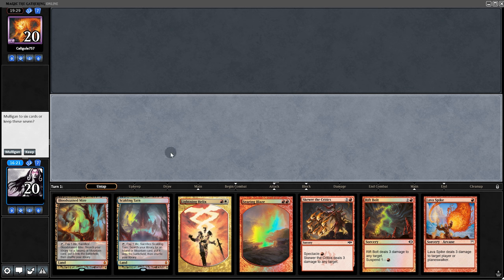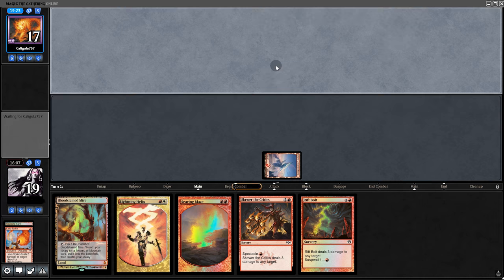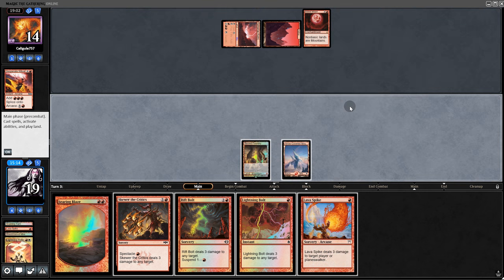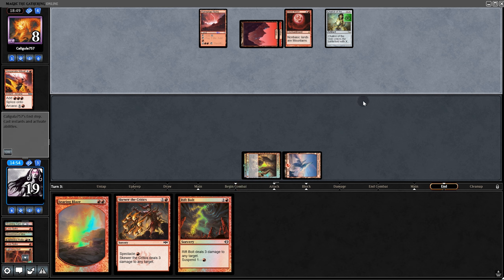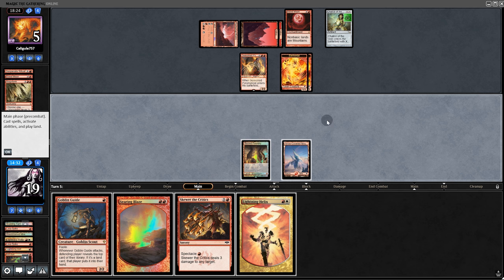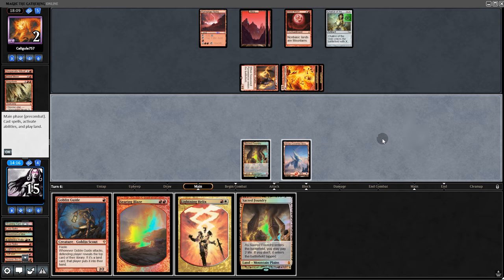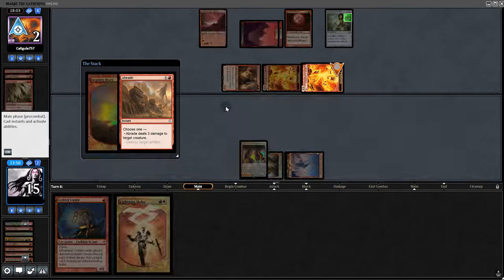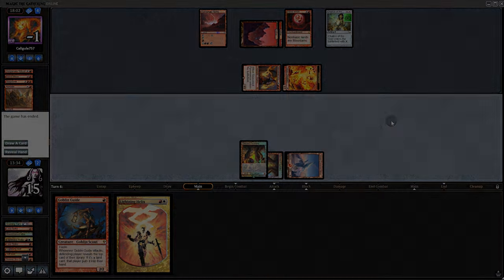Game 3: no sideboard changes. Hand is okay — we'll keep. Lava Spike to start. They kept a 7-card hand without Leyline, so they probably have a turn-1 Chalice. They play Desperate Ritual — called it. We Lava Spike and hold Lightning Bolt ready for the Chalice. Chalice on one comes down — boom, we destroy it. We suspend Rift Bolt. Opponent plays Pyromancer with big nipples. Rift Bolt comes down, they go to 5. We settle for Skullcrack to hit them to 2. They hit us for 4. But they try to respond incorrectly — there are currently two targets and as long as one remains the spell still resolves. Look at that satisfying win — they had the Chalice, they had Blood Moon, but we saw it coming.